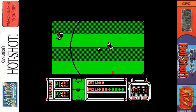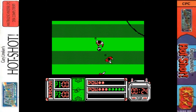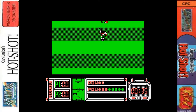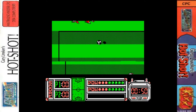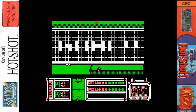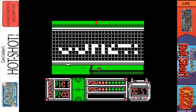We'll play as England, starting off in the fourth division against Northern Ireland. Off we go. As you can see, it's a top-down view football game. If you're a fan of Sensible Soccer or Kick Off, this will be good. The ball stays glued to your feet when you have it - and we've scored our first goal there.